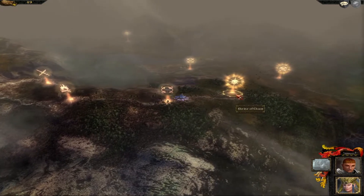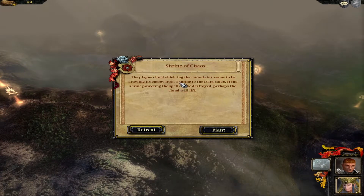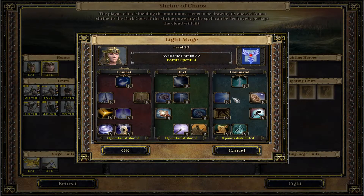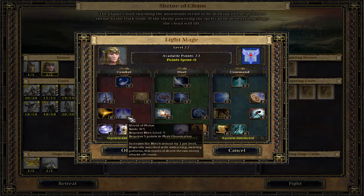The plague cloud shielding the mountain seems to be drawing its energy from the shrine of the dark gods. If the shrine powering the spell can be destroyed, perhaps the cloud can be lifted. We don't have any room for siege units in this mission. I kind of want to check out the abilities of this light mage — shield of Patolos. Yeah, I remember that, that's anti-arrows.